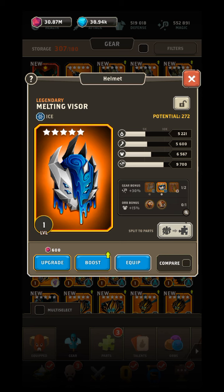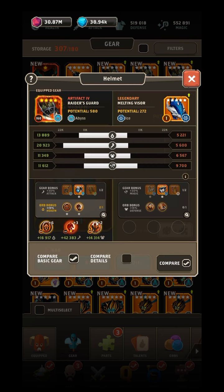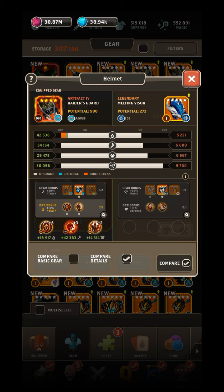There's a compare button. This has potential 272 which is fairly high. But it's comparing the awakened potential - which increases your base stats - to the regular potential, so that comparison is no good.